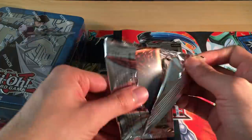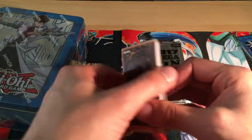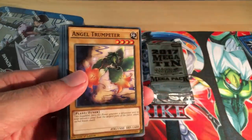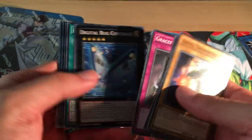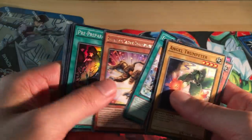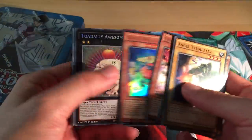Let's get into the packs. I think most people have known what's in this tin already — there's been a lot of previews, and some people managed to get the tins a little bit earlier. Angel Trumpeteer, Despot 0.09, Rise to Full Height, Grateful Tear. Super Heavy Samurai Soul Peacemaker, Preparation of Rites — a very good super reprint — Block Dragon, an ultra reprint.